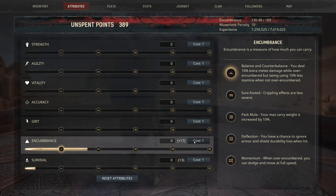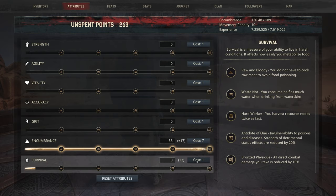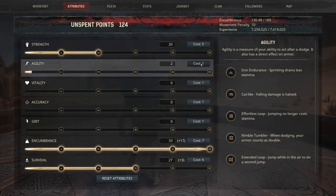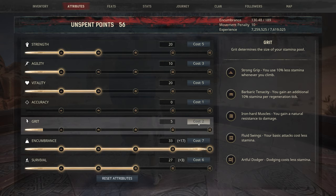When it comes to attributes, we're going to get strength up to perk 2, agility up to perk 1, vitality up to perk 2, grit to perk 2, encumbrance to perk 5, and survival to perk 3. I usually like a little extra in stamina so I'm going to put the rest in grit.